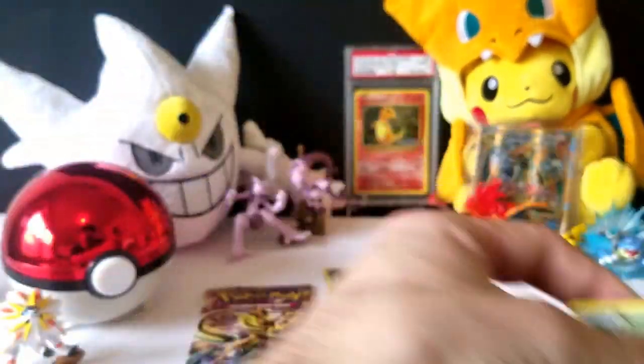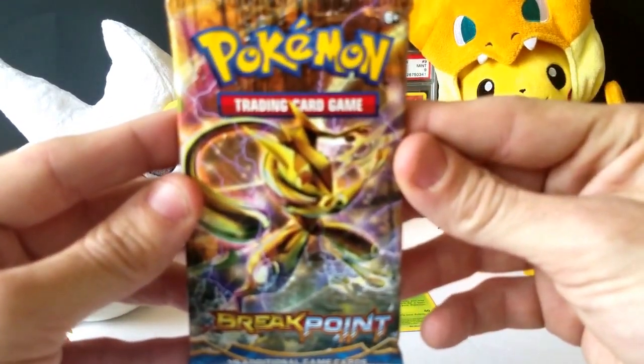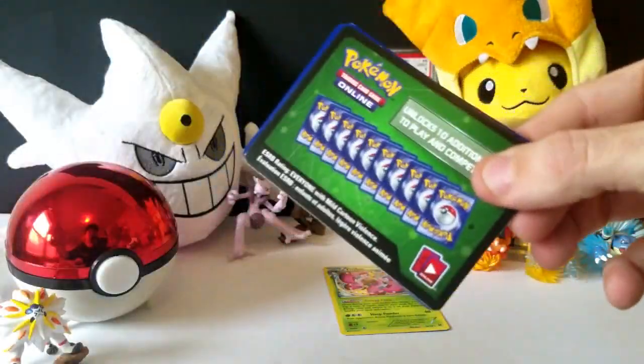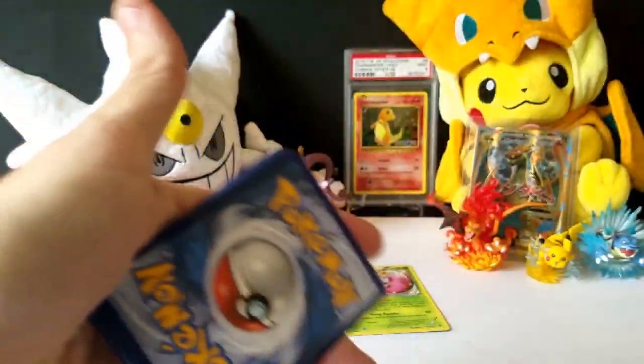Look at that — a Chesnaught rare reverse holo, really cool pull right there, and we got a Simisage non-holographic. So far just one holographic. Let's see if Breakpoint can come through and take this pack battle and win it all.